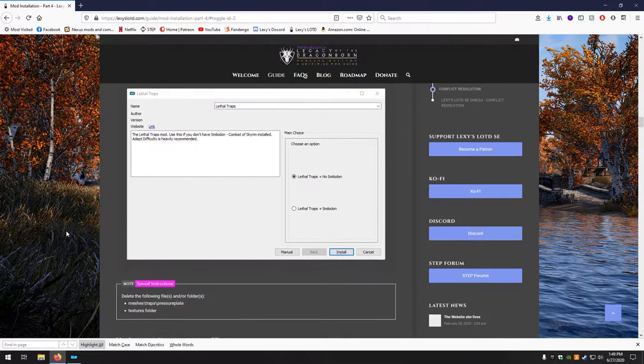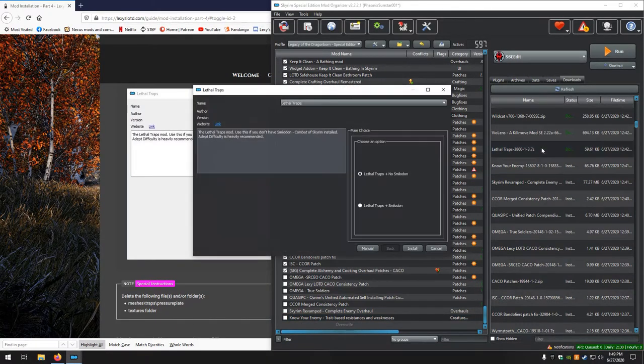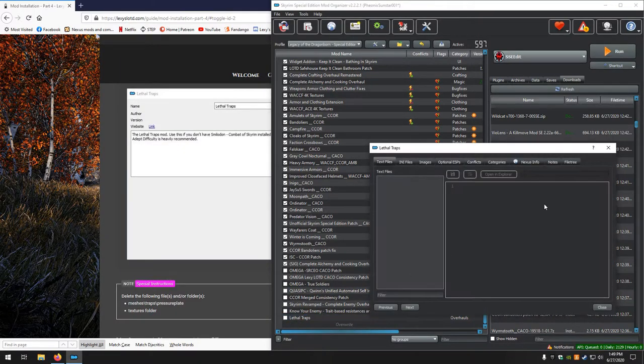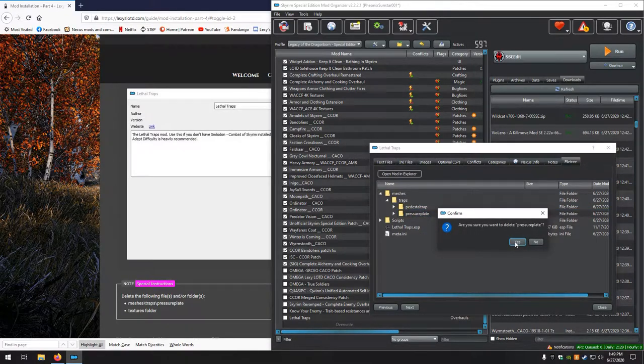Next up, Lethal Traps has a FOMOD — Noodle Traps plus No Smilodon. Install. We need to go into the file tree and delete the entire texture folder, and also delete Mesh Trap Pressure Plate. Close that.